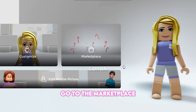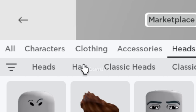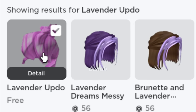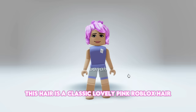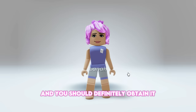Go to the marketplace and click on Heads, then Hair. Search for this hair — this is the pink hair we're looking for. This hair is a classic lovely pink Roblox hair from 2016, and you should definitely obtain it.